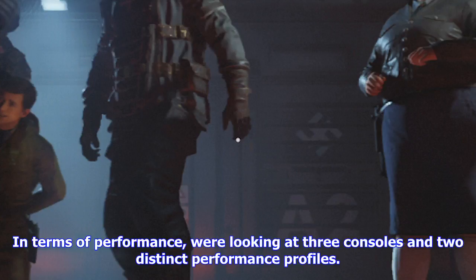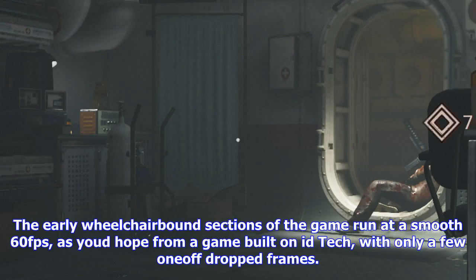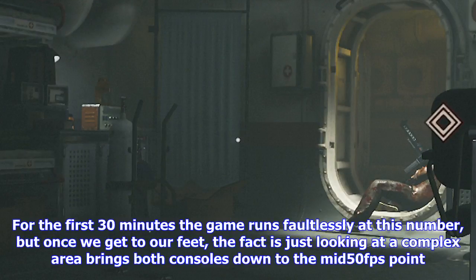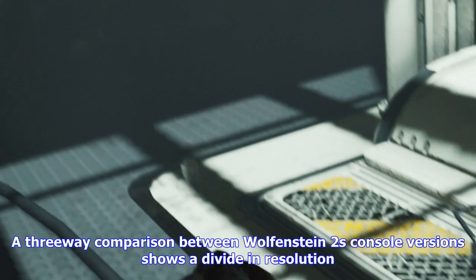In terms of performance, we're looking at three consoles and two distinct performance profiles. MachineGames scaling from 1080p to 1440p across the two PlayStation consoles means effective frame rates between the two PS4s are essentially identical. The early wheelchair-bound sections of the game run at a smooth 60 FPS, with only a few one-off dropped frames. For the first 30 minutes the game runs faultlessly, but once we get to more complex areas, just looking at a demanding scene brings both consoles down to the mid-50 FPS point. With lots of enemies on screen and those GPU-accelerated particles in play, the frame rate starts to dip, even on PS4 Pro.